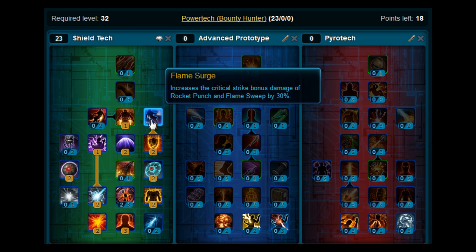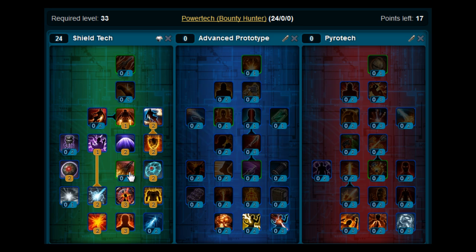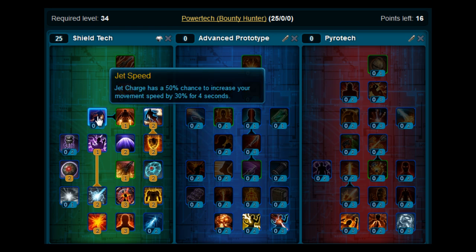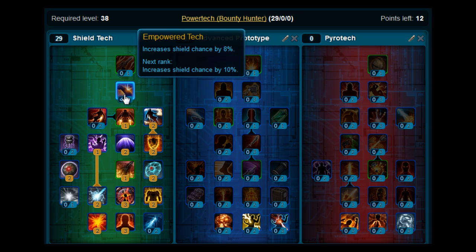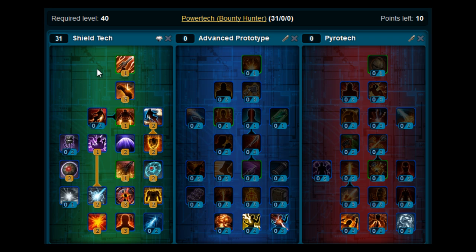At level 33, pop back down and put a point on Steely Resolve. At level 34, you're going to pick up Oil Slick. From levels 35 up to 39, you want to put all five points on Empowered Tech. That will allow you to pick up, at level 40, Heat Blast. And that sort of completes the Shield Tech tree.